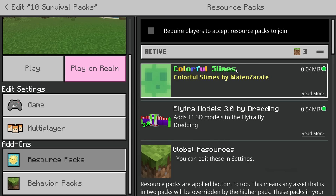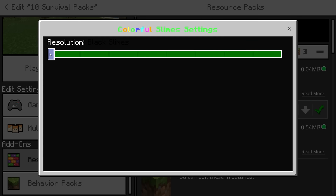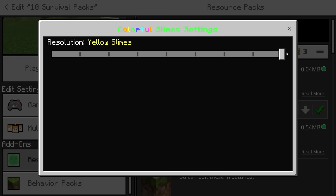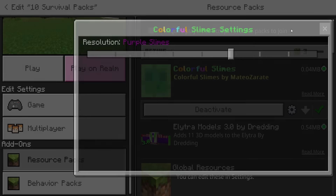Similar to the first pack I showed you is colorful slimes. This literally lets you change the color of your slimes — if you want black slimes you can have them, or blue, light blue, orange, pink, purple, red, white, and even yellow ones. We're going to go with purple slimes.